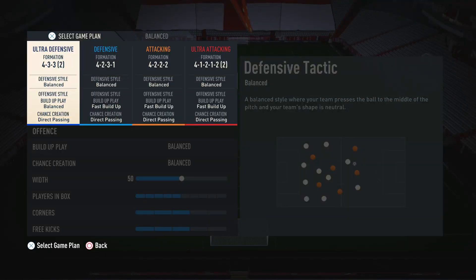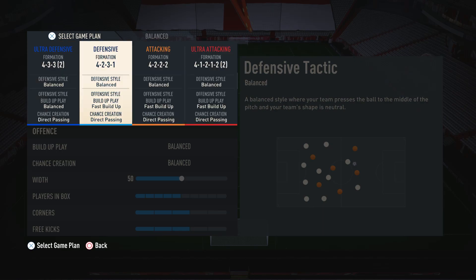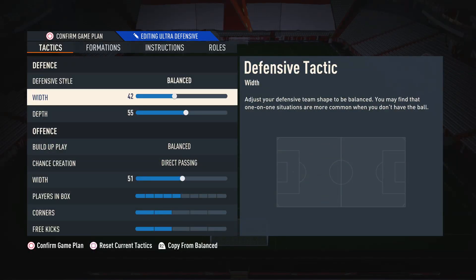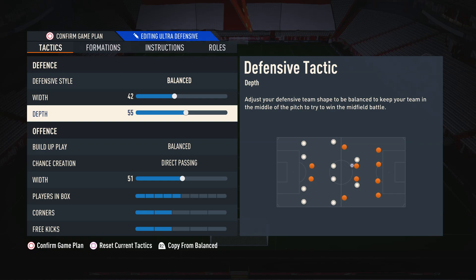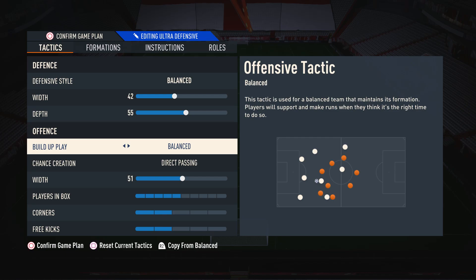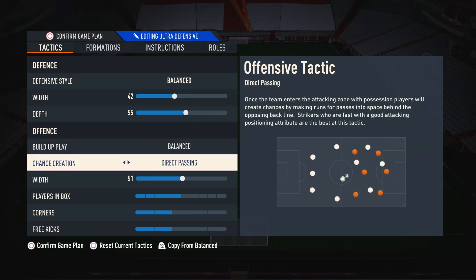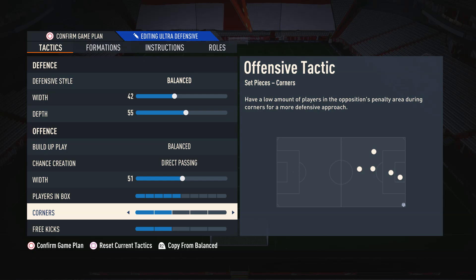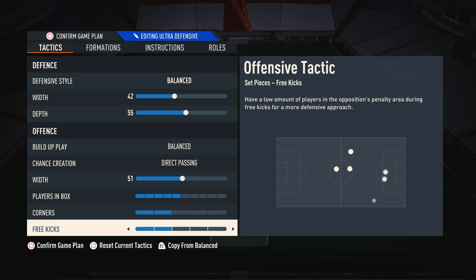The 4-3-3 is a bit of a wildcard formation. I kind of just use this when the narrow formations aren't working, because obviously the 4-3-3 is a little bit wider. I can't tell you exactly when I use this, but it's when everything else isn't really working and I need something different — I use the other three primarily. Defensive style is balanced. Width is on 42, because it's a bit of a wider formation. Depth is on 55 as that's nice and balanced. Build-up play is balanced, because all the other formations use fast build-up and I just want to try something different when things aren't working. Chance creation is still direct passing. Width is 51 because it's a wider formation and we want to utilise the wings more. Players in box and corners are still on 5 and 2.